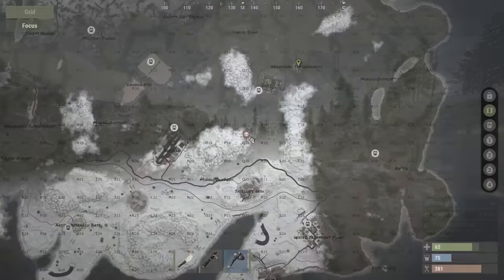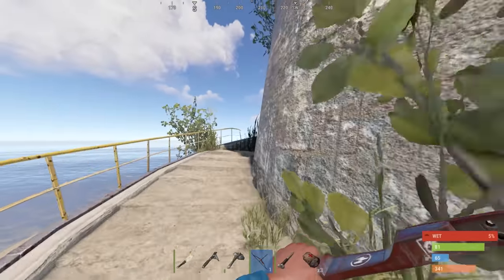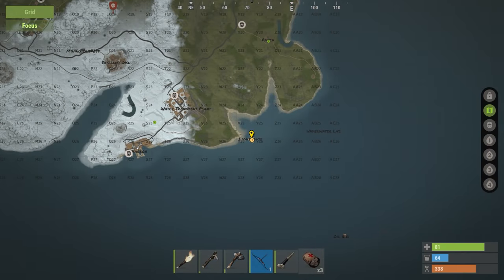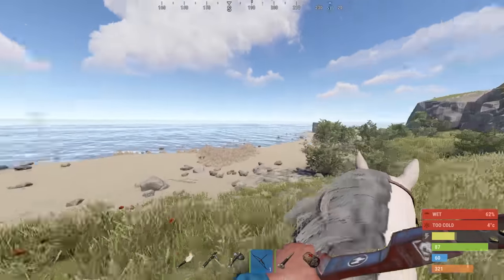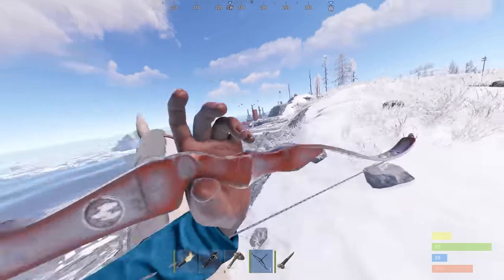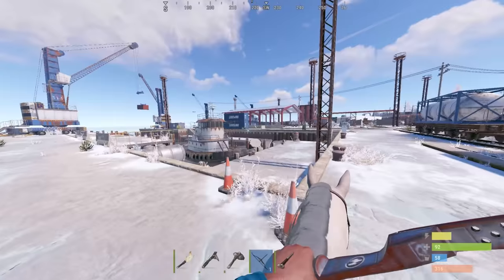I then headed to the lighthouse to go and get a green card. Surely this lighthouse is a green card — it is here. I might head straight to the harbour. We'll run across the coast and try and get a blue straight away. Oh dude, this is a big base here — a huge base. They're probably dominating water treatment, so I don't know if we'll go there for our red card.